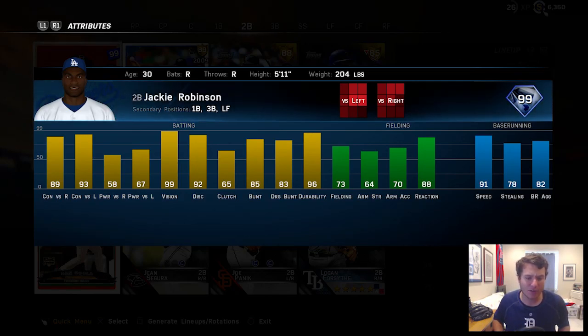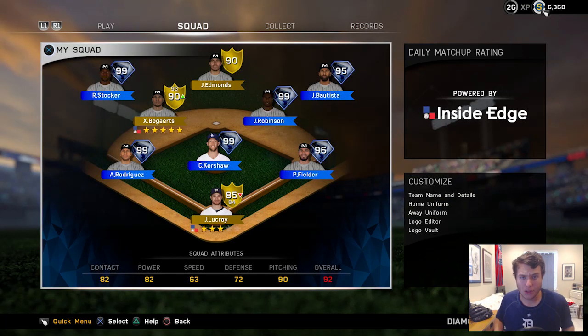He has 89 contact versus right, 93 contact versus left, 58 power versus right and 67 power versus left. He has 99 vision and really good speed at 91. Let's try and swipe some bags today. Also make sure to keep sending in those pack opening reactions — directions are in the description down below.